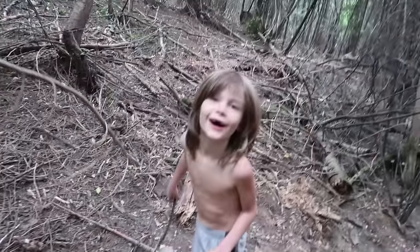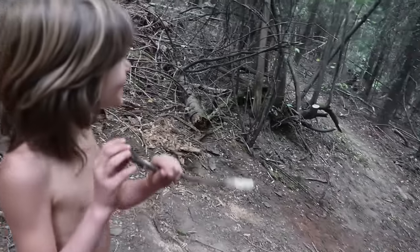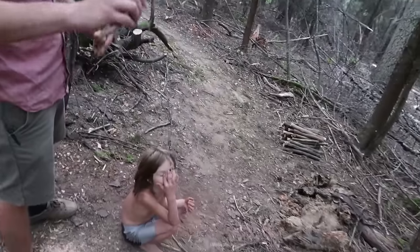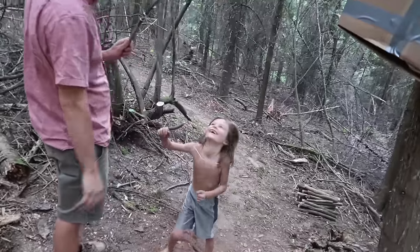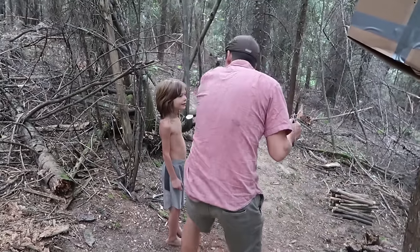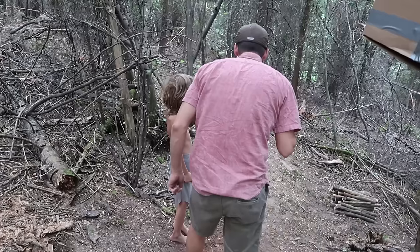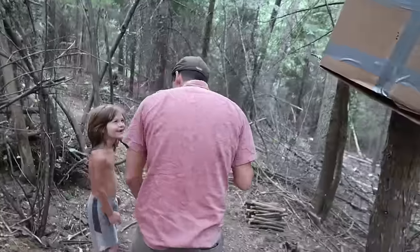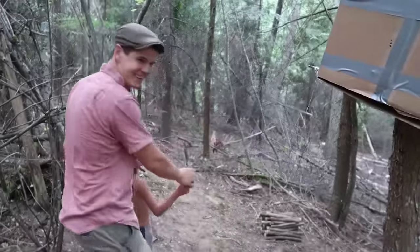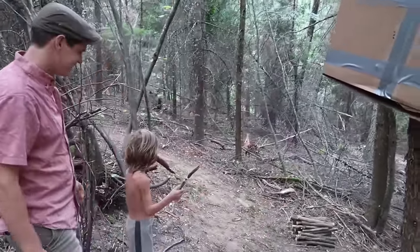Hey Axel, Uncle Boon and I have a surprise for you. In the box? Yes, it's in that box. Uncle Boon, can you show Axel how to activate his surprise? Now follow Uncle Boon's instructions, okay? So you hold the stick and you're gonna run that way as fast as you can. Keep holding the stick, right? As soon as you hear someone go boom, then you turn around and you're surprised. Or if you want to watch the surprise, you can run backwards really fast.